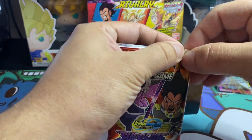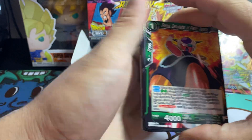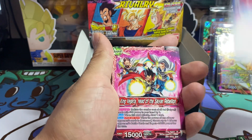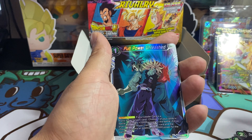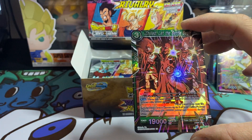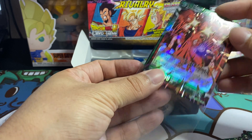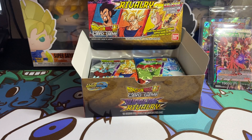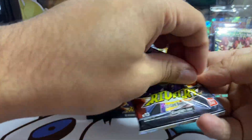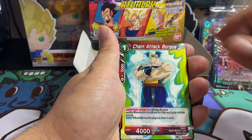There's a new set coming out in November — I believe it's called Fighter's Fusion. It's mainly based on the Dragon Ball Super movie that came out recently, and they just revealed a cool secret rare that's going to be in it. I believe it's Masked Sand, but it looks amazing. There's also a cool Gohan and Piccolo SPR — you guys should take a look at that.